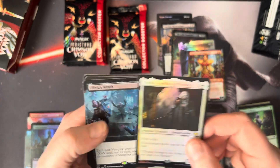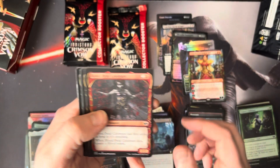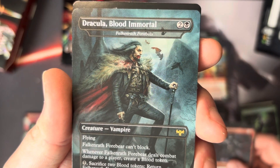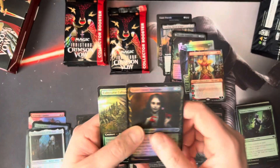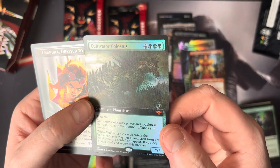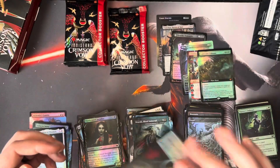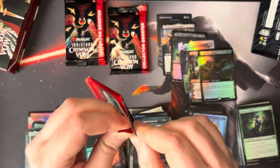Thalia again, just in the standard version — very nice. Olivia's Wrath. Mirror Hall Mimic. Oh, that's pretty cool — cool alt art. Dracula, Blood Immortal — very nice. And there we go — that is what we were looking for: the Cultivator Colossus in the Borderless Foil. That one is probably a good $15 to $20 Mythic right there. Very, very nice card. Very happy to see that.